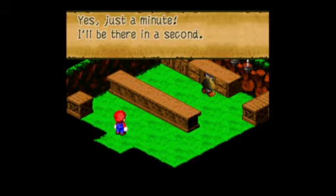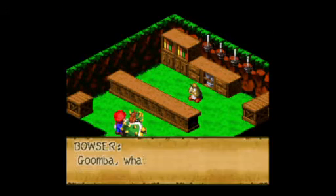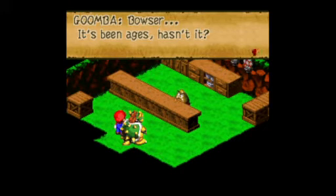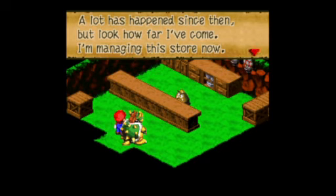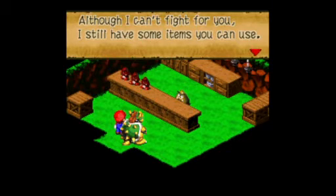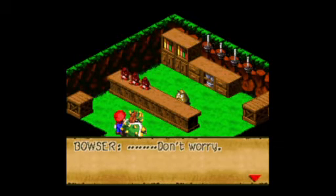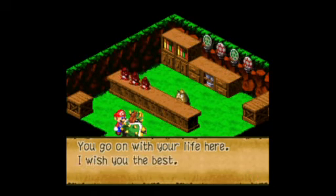Yes, just a minute — I'll be there in a second. Oh my. Goomba, what are you doing here? Bowser! It's been ages, hasn't it? Sorry about going AWOL — I ran away because I was scared to fight Smithy. Lots happened since then, but look how far I've come — I'm managing the store now. Here are my little ones. Come on, show your manners and greet Uncle Bowser. Hi, Uncle Bowser. Although I can't fight for you, I still have some items you can use. Maybe I'll find it in your heart to forgive me if I can help you get equipped. Don't worry, I'm not angry with you — I've got new troops now and we're gonna reclaim my castle. Go on with your life here. I wish you the best.